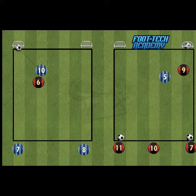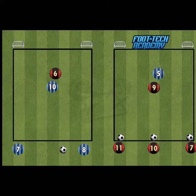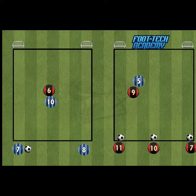On the right hand side the number 9 has got 3 options of players to pass into them, so they just need to ask for the ball from whichever player they would prefer to receive from at that particular moment in time.